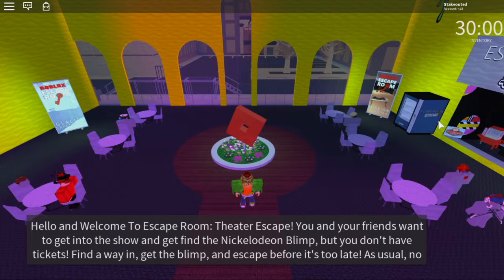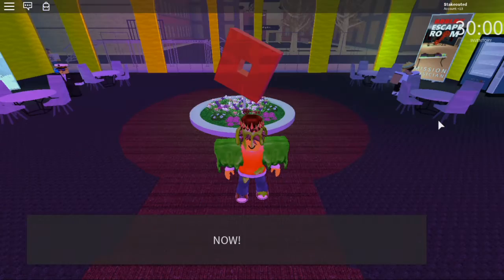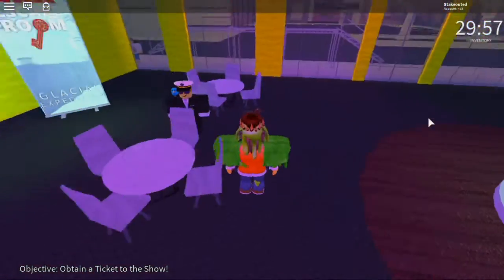Hello and welcome to Escape Rooms Cedar Escape. You and your friends want to get into the show and find the Nickelodeon blimp, but you don't have tickets. Find a way in and get the blimp and escape before it's too late. We're at the Kids Choice Awards but we don't have tickets — and we have 30 minutes.